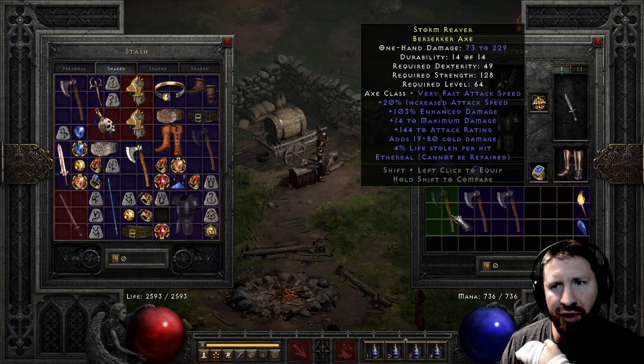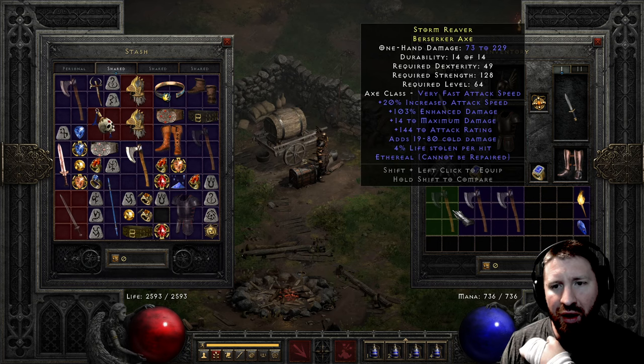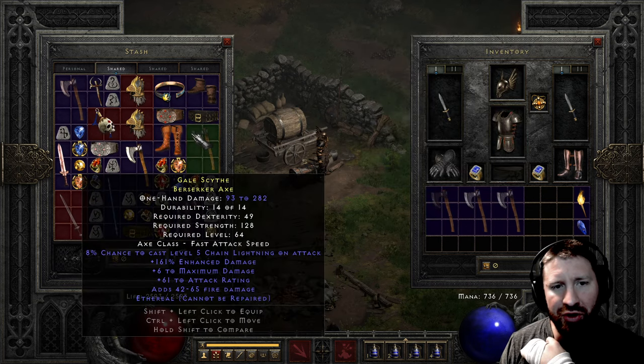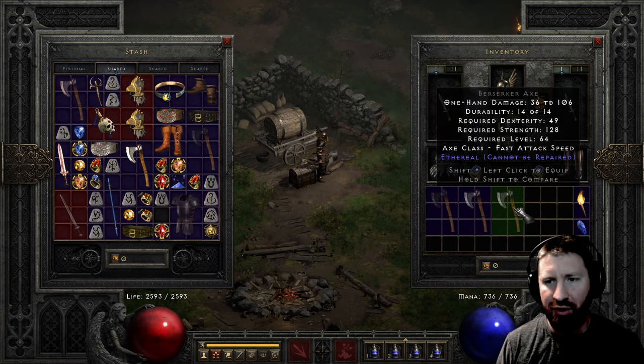64 to 249. 73 to 229. This one has more attack speed and a ton of AR. However this one does have some Life Leech. 93 to 282 - I just like the higher damage on this one. So I think I'm gonna keep those two and let's do the Nightmare and Hell imbues now.